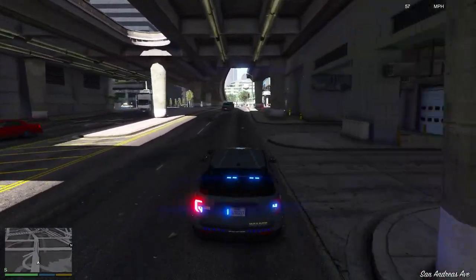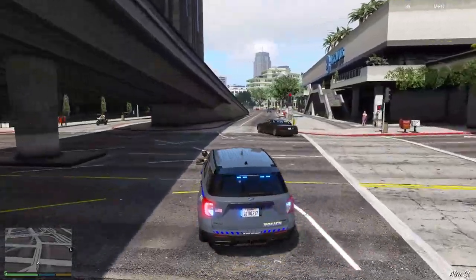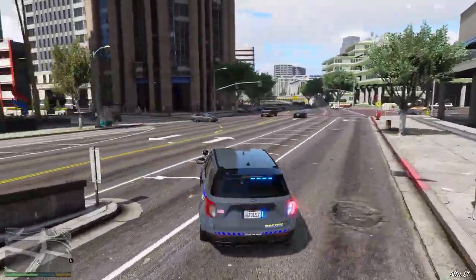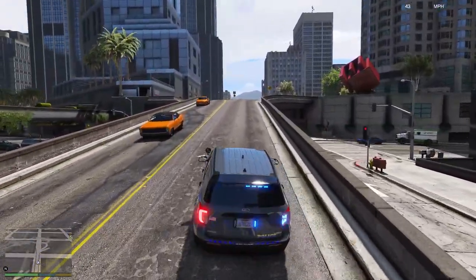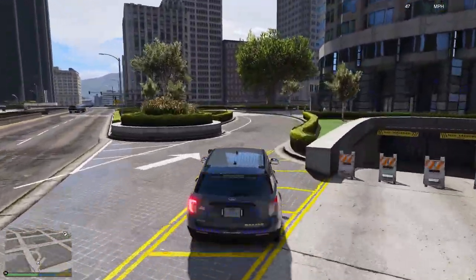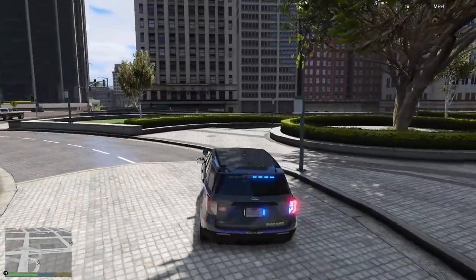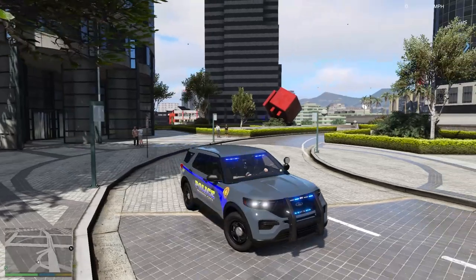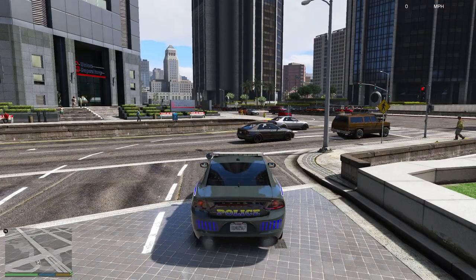You can obviously change the audio sound for the vehicle in the settings if you need to. When you press the horn all the lights stay on, which I like. You can actually even see the mirrors reflecting as well, which is nice. That's what the vehicle looks like — let's move on to the next vehicle.